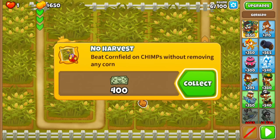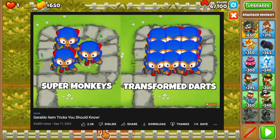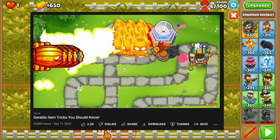Today we're going to be getting the No Harvest achievement, which is obtained by playing the map Cornfield and beating it on CHIMPS mode without removing any corn. Recently I talked about how Geraldo can help us save space, and I thought let me actually put this to practice and use it on this specific achievement.